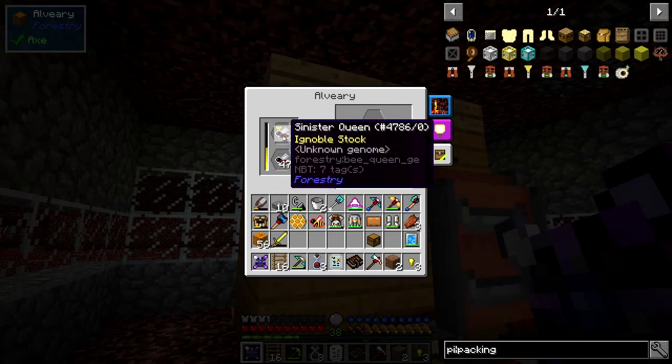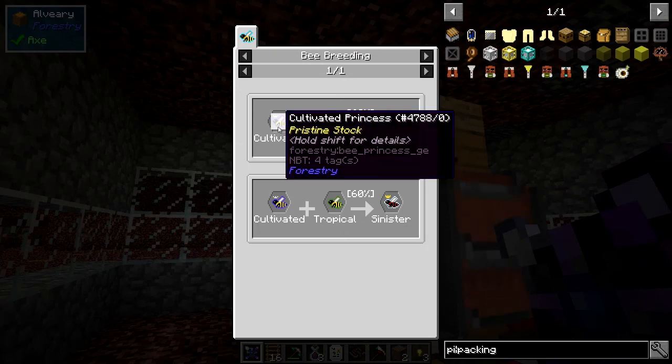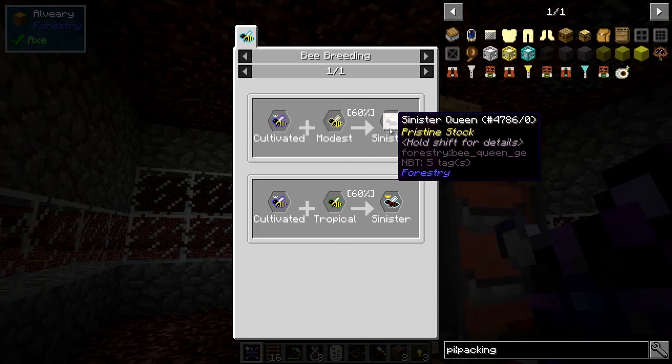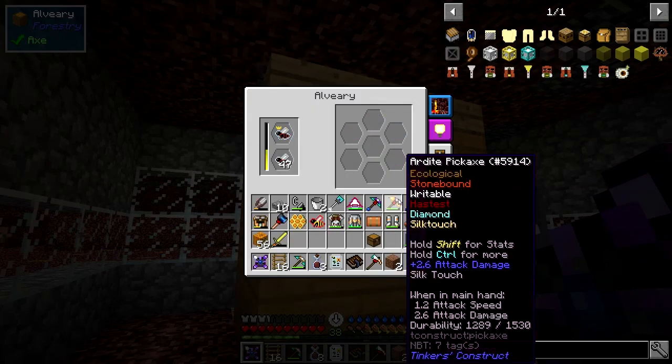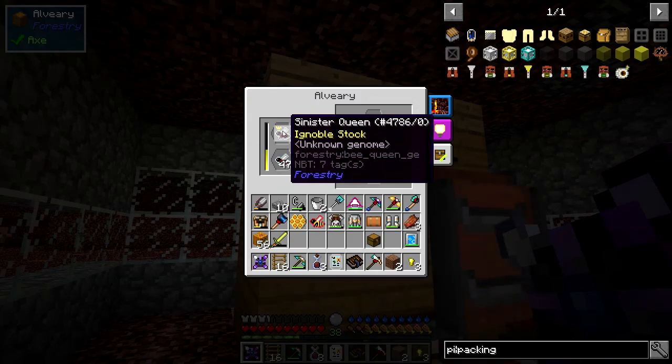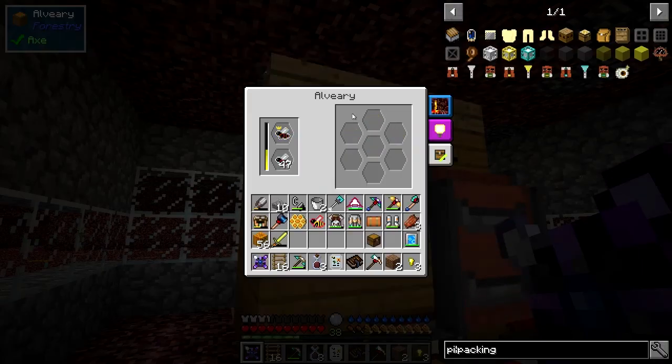Let's have a look at the recipe. A modest bee — that's what I was thinking of. A modest plus cultivated: I used the modest princess and the cultivated drone, and they produced a sinister bee — a pure sinister bee, both a princess and a drone in one go. That was very easy. The recipe actually shows a 60% chance, and you have to do it in the Nether. I think I also had the paper for it, which gives a 90% chance of getting a bee.